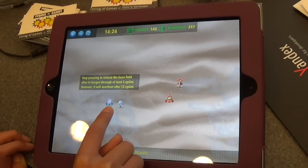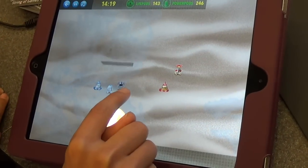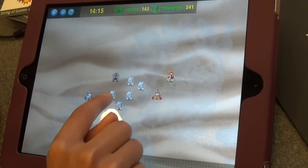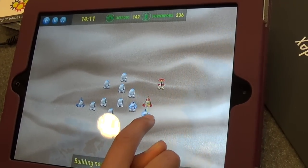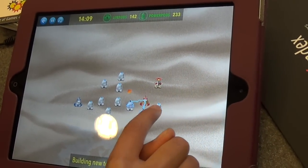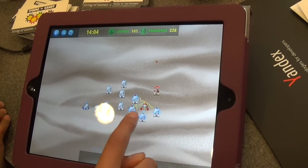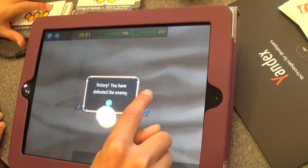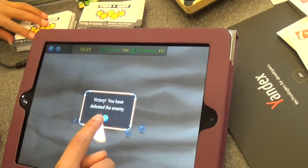Your main goal is to defeat the enemy down there, which is that tower. You might notice that this is not confined to a grid — that is one of the ways our game is unique. As you can see, these four towers are fighting against this one. You might notice that one shoots a fireball. And we've just defeated the enemy.